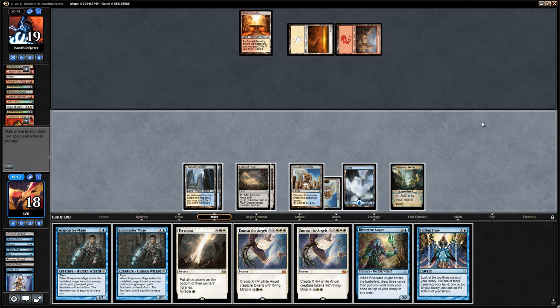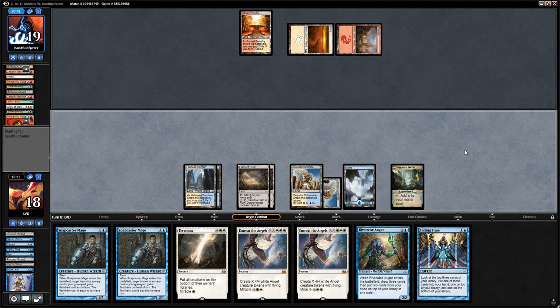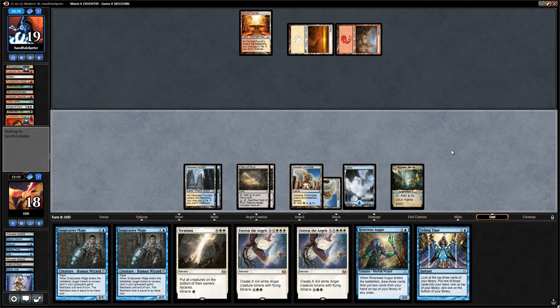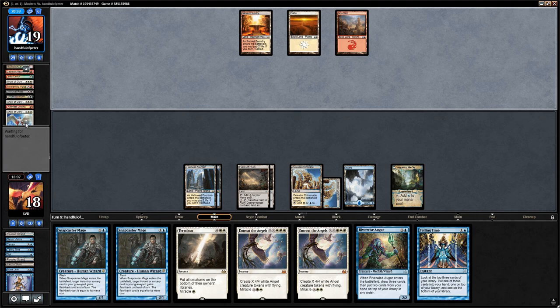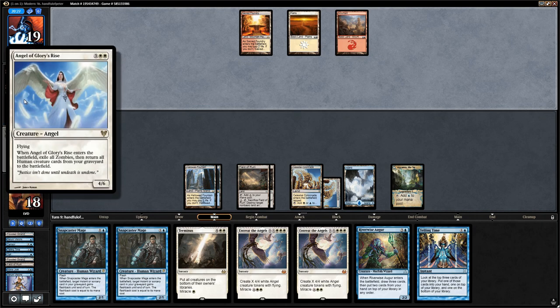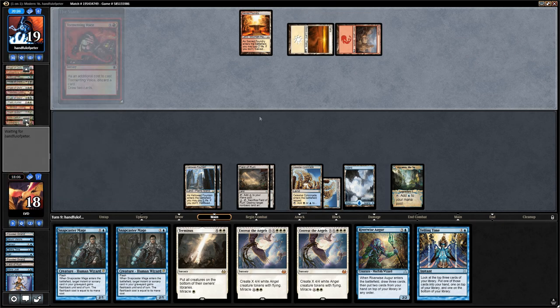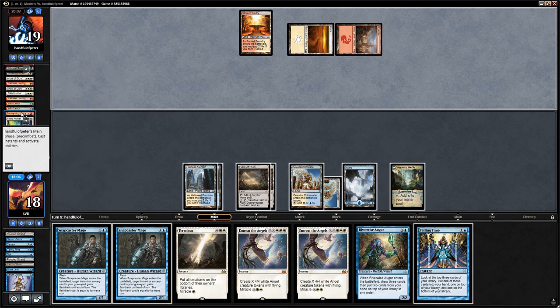The opponent mills over more cards — Faithless Looting flashback and more Angels of Glory's Rise. Another Tormenting Voice — Fiend Hunter and more Wild Cantors go to the graveyard. That's all fine. We can use a Field of Ruin now to see if they have more basics. They have a Swamp — so maybe we inadvertently fix their mana. Let's use Azcanta to find a Cryptic Command. We draw a Mana Leak.